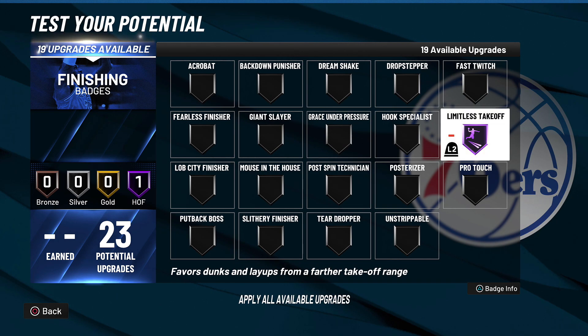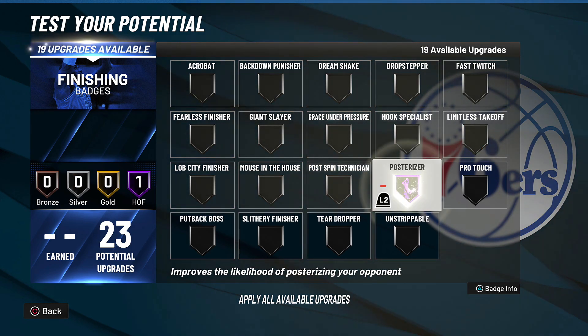Coming in at second place, the second best finishing badge is Limitless Takeoff, which favors dunks and layups from a farther takeoff. This badge lets you dunk from further out. I've seen a lot of people do free throw line dunks with this badge on — it's absolutely broken. But it's not as broken as the number one badge: Posterizer. It improves the likelihood of posterizing your opponent. If you have finishing badges, use hall of fame Posterizer because if you get contact dunks, that's basically why you're here.